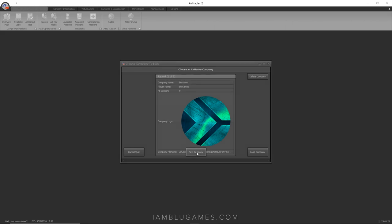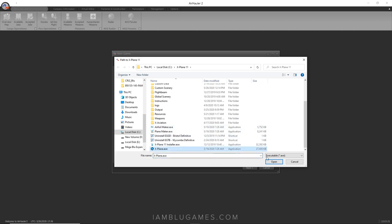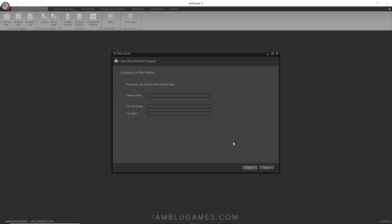I'm gonna click 'New Company.' It's gonna ask me for the path to my X-Plane 11 — hit open, then next. For my company name, I already have a company so I'll just do this one for the video. I'm gonna name it Blue Arrow Connection, and my pilot name is gonna be Blue Griffin.